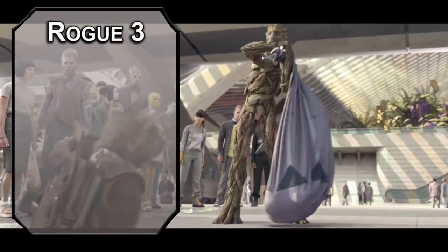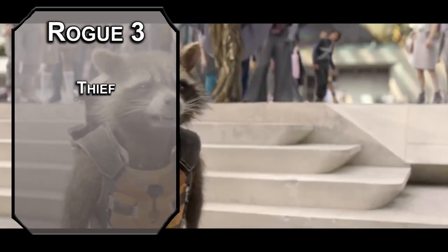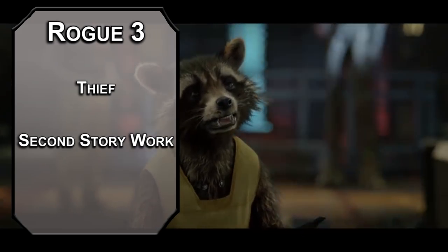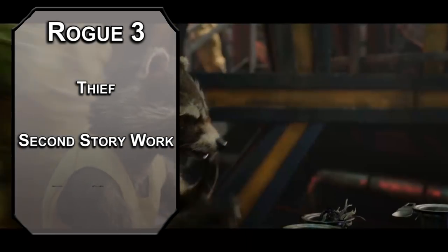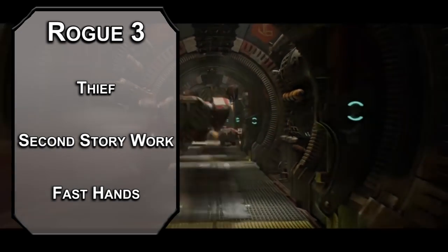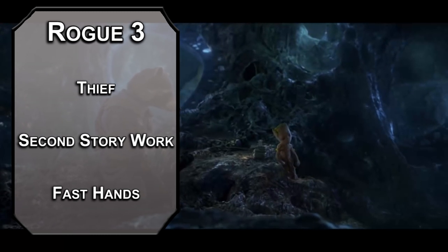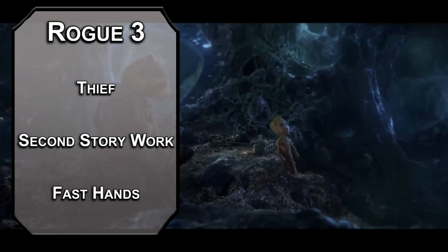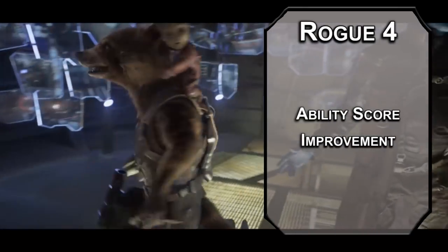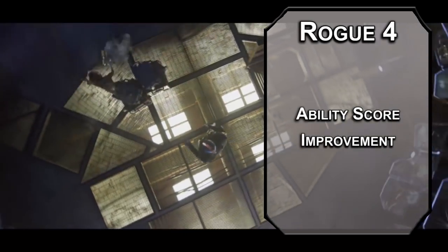Third level Rogues get to choose a roguish archetype, and Thieves are good at thieving. First, you get Second Story Work, letting you climb walls without extra movement speed and add your Dexterity modifier to the distance of your running long jump. You've got Fast Hands, letting you use an object as a bonus action to use your fancy toys a little bit faster. Your Sneak Attack also increases to 2d6 here. Fourth level Rogues get an ability score improvement — invest in Intelligence to get it on par with your Dexterity. All your best stuff is coming from the big brain.